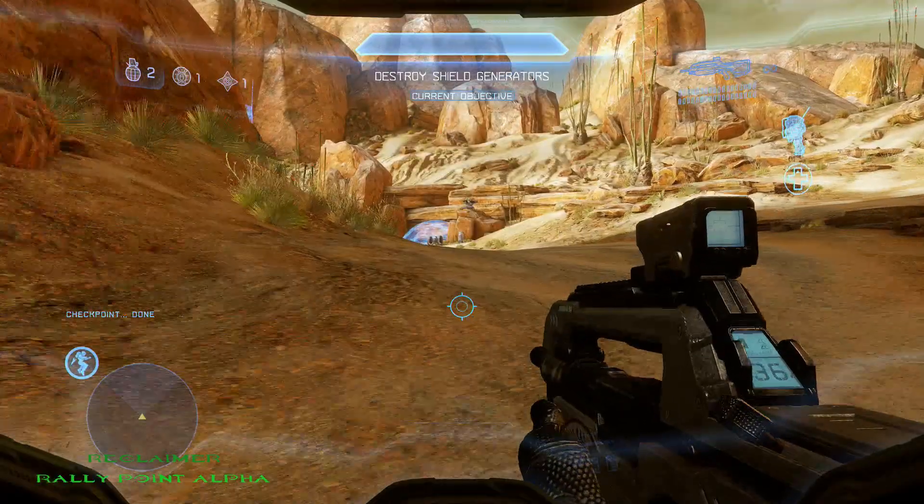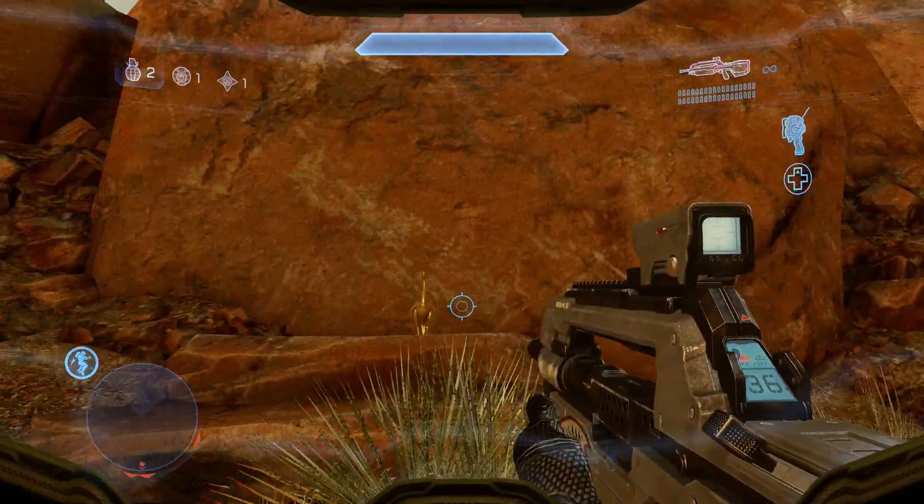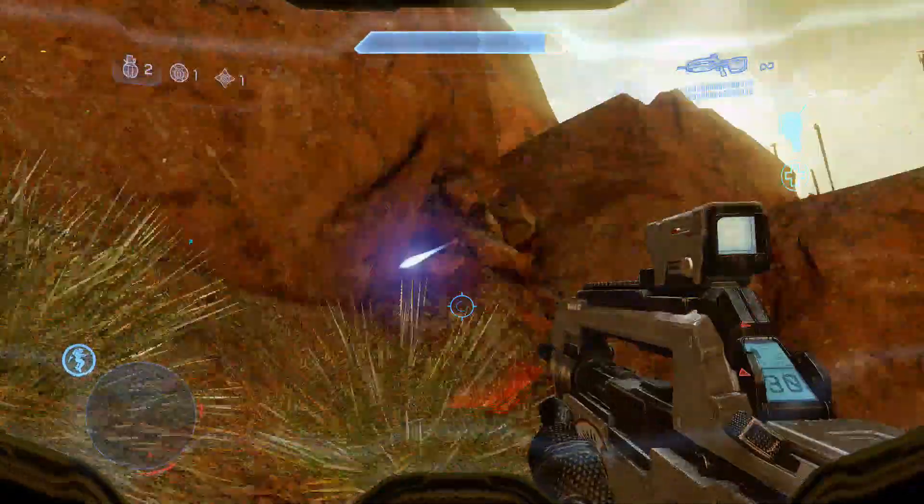The first mulligan on Reclaimer is located right at the beginning. After you take out the first cannon, head to the next section and you'll see it right there on a rock next to the shield you have to take out.